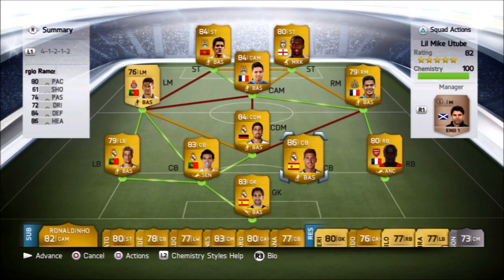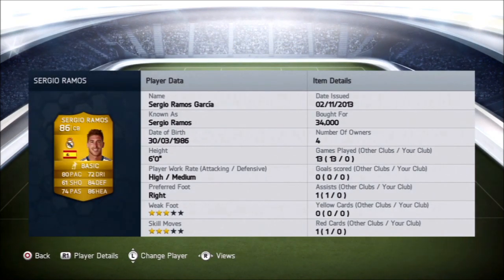What is up guys, today we have another defender player review and this time it is on the Real Madrid center-back Sergio Ramos. He's 86 rated. Looking at his card stats: 80 pace, 84 defending, and 86 heading. He also has quite nice passing and dribbling for a center back. He's six foot tall with three-star skills, which is rare in a center back. He cost me 34k on PS3 and he has hard/medium work rates, which is probably one of his negatives.